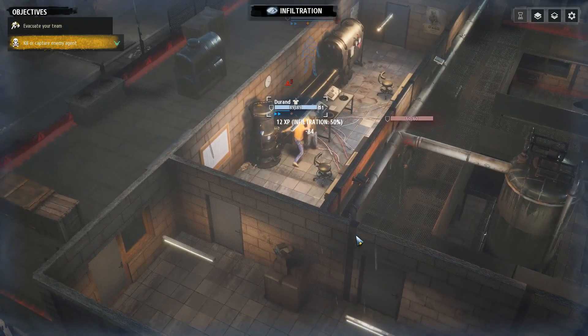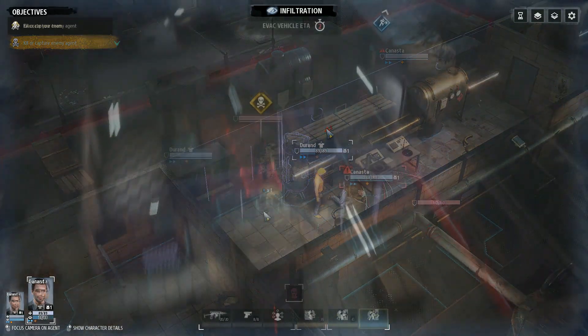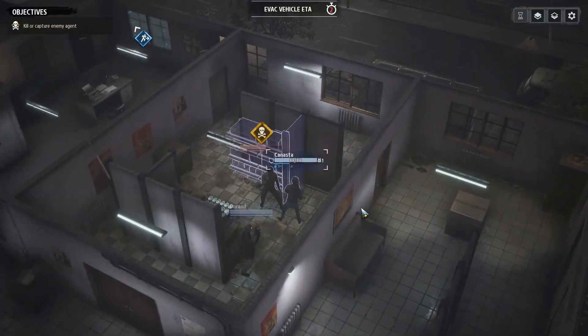You can only knock out a target that has the same or less health than the agent doing the knocking out. And if all else fails and you're already in combat, you might as well shoot the enemy agent to reduce their health below the health of your agent and then knock them out.